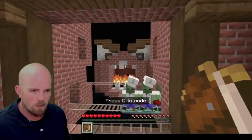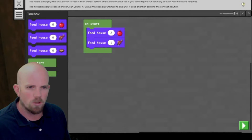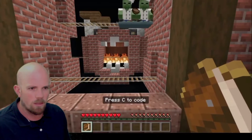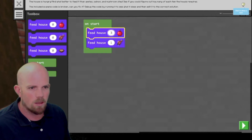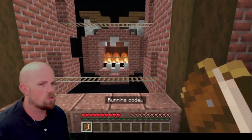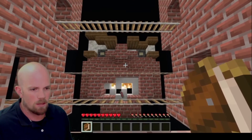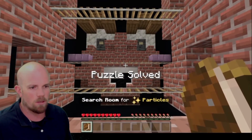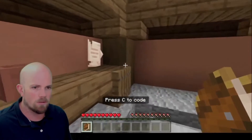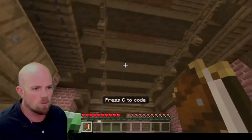Every time you solve one, another one opens up. If you're not sure what to do, just hit C — we've got some instructions here. Here I've got to work out what to feed the house: that was three apples, there was four salmon, and there was two mushroom stew. Let's try that — it's going to its mouth, it's going to eat it, dropped some salmon. Perfect — puzzle solved. It's pretty easy to find these particles. Don't forget these little diary pages; it's worth reading them. They give you clues as to what you've got to do.